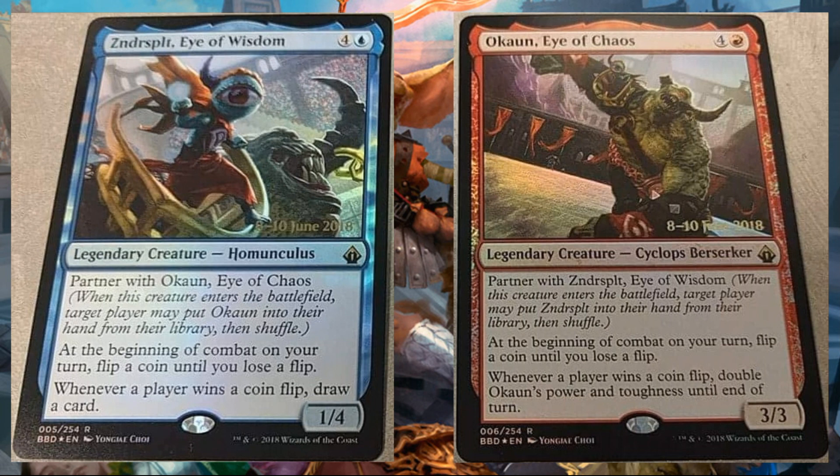The Eye of Chaos is a three-three but has no evasion. That pump could be fine, but so many times I feel like this is just going to be like a 12-12, blocked by a 1-1, and eventually my opponent will have an answer for it. The Eye of Wisdom, on the other hand, is more appealing to me. I like to draw cards, as many magic players do. I feel like I could pull ahead on resources with a card like this, and I would be happy to run both because there is synergy with these coin flips.